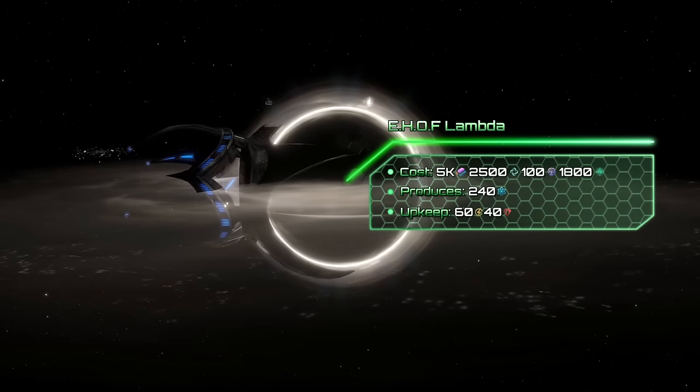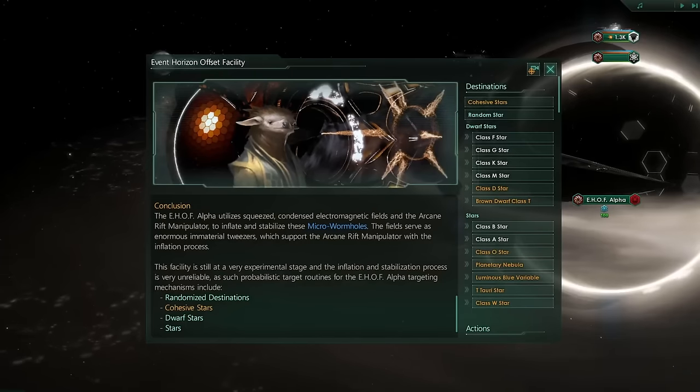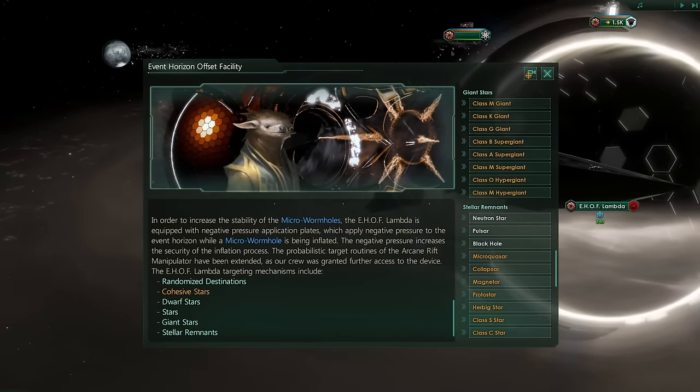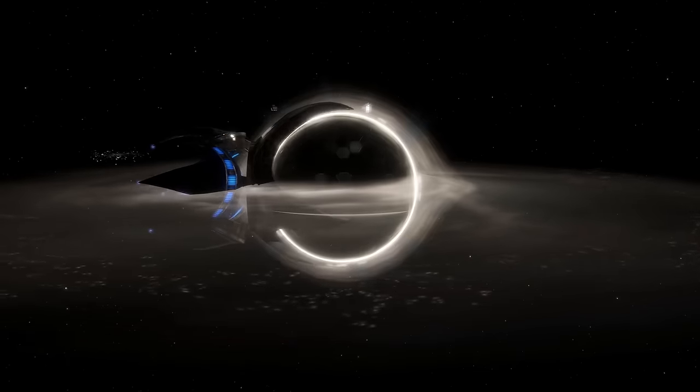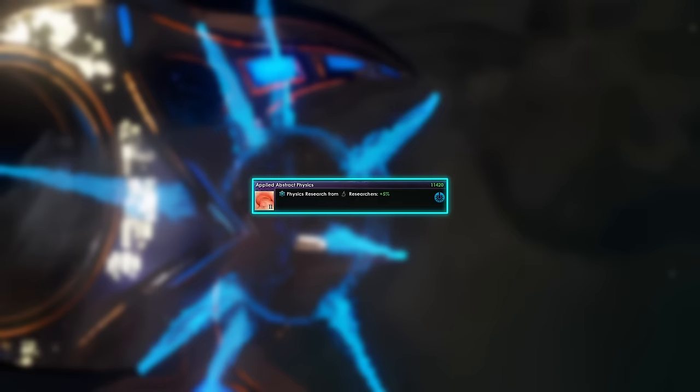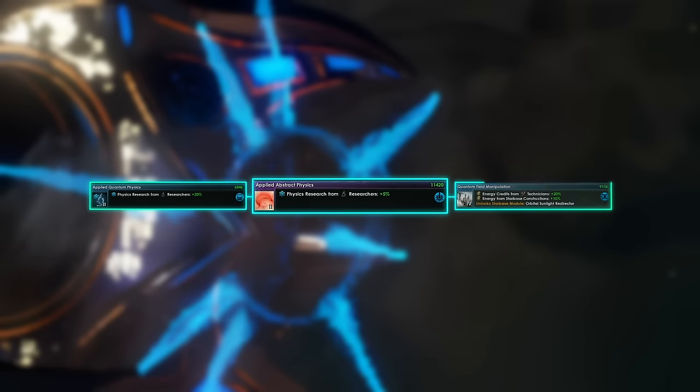The E-Hoff Lambda extends the megastructure's reach, allowing you to access an increased number of star systems, such as stellar remnants and giant stars. To unlock the next E-Hoff upgrade you need the following technologies: Applied Abstract Physics, which requires Applied Quantum Physics, Quantum Field Manipulation, and Abstract Physics Theory. Then you have to research additional techs, and finally to unlock the E-Hoff Lambda, you will also need subspace sensors.